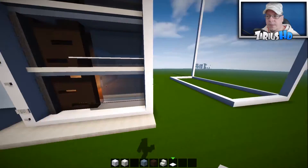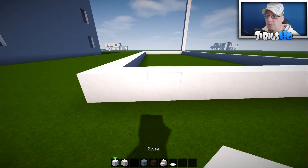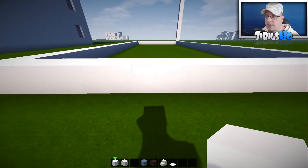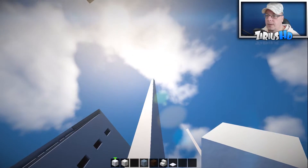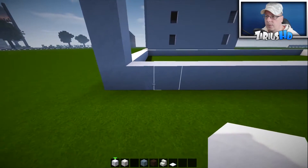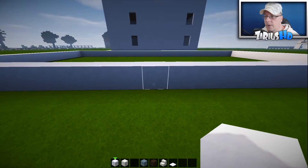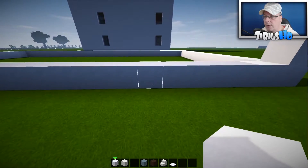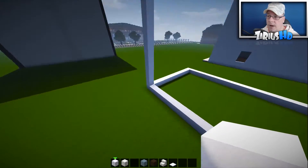Over here I've already put out the stencil. You're looking at 14 blocks of snow to the right — one through fourteen. Up is 37 and back is 29. So we've got 14 at the front, 29 thickness, and 37 in height.